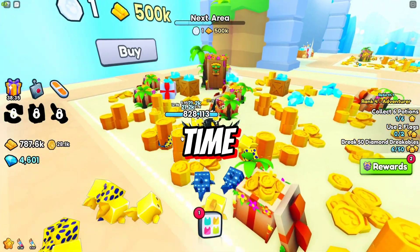The next area costs 30k platinum coins and has an ice obby — let's give it a try. The floors are so slippery I keep falling when I jump. This one is really hard. I don't think I'll be able to complete it, so let's just move on.